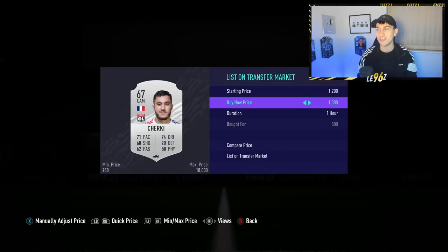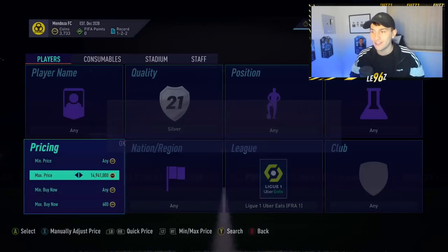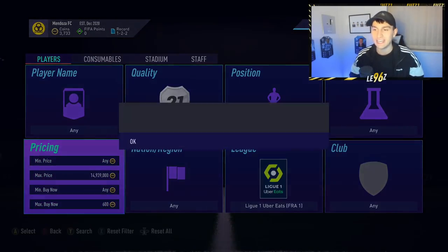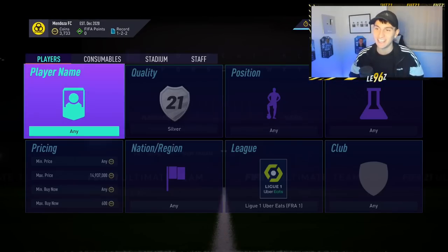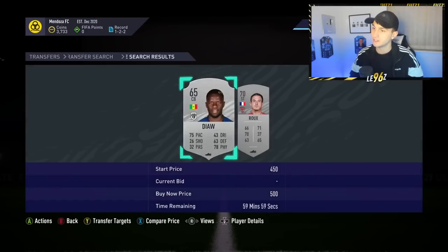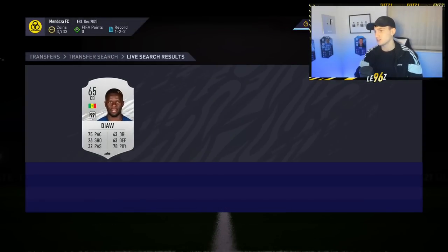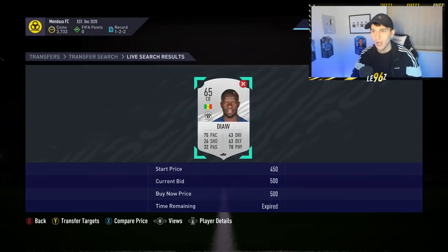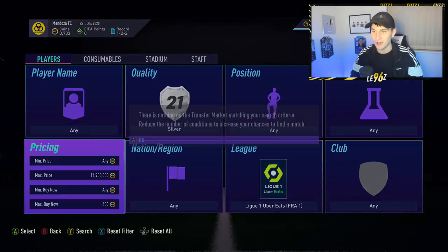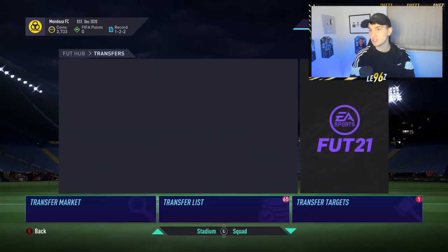With that French Ligue 1 player we could potentially make over 1,000 coins profit listed at 1.6k. New players to the game don't realise silvers could go for 3, 4, or 5k and list them at minimum price - you can come in and make 3-5k per card. We just missed out on a Diaby at 500 coins who's going for 2k. This method will work for as long as icon swaps are available.